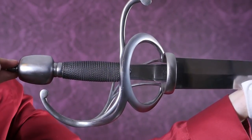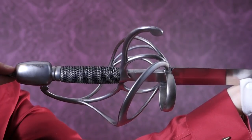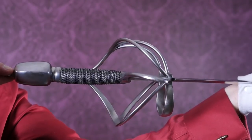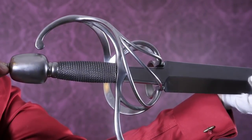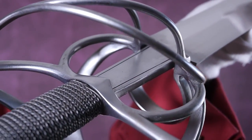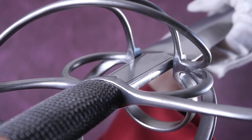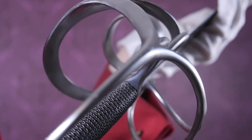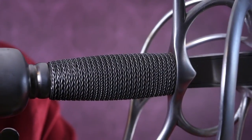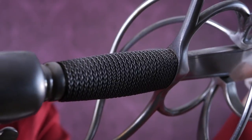I really like the swept hilt, even though it's a bit of a pain to clean and maintain — you've got all these extra bars, rings, and little nooks and crevices where rust can accumulate. But it's very beautiful and protects the hand quite nicely. I really appreciate the finish on this one: it's a particular type of satin finish that looks almost like silver, quite different from the blade's higher-polish satin. The matte satin finish on the hilt looks very nice. It also has a very attractive, tightly done twisted wire wrap — on cheaper reproductions these tend to come loose, but this wire wrap is perfect.